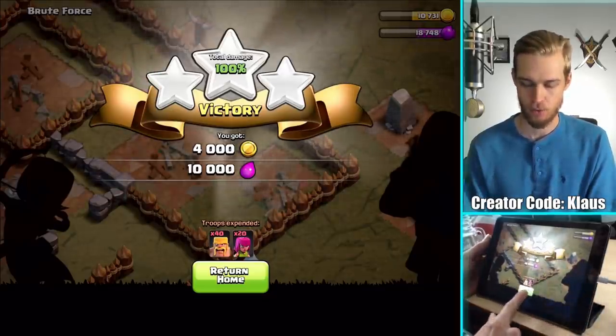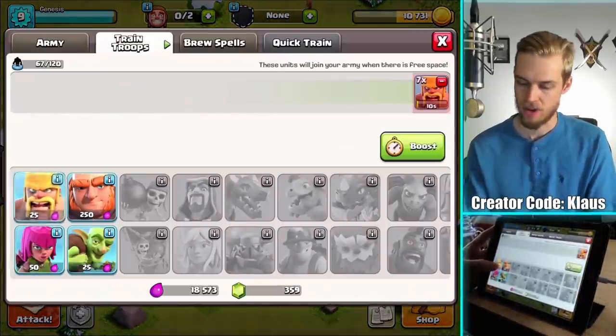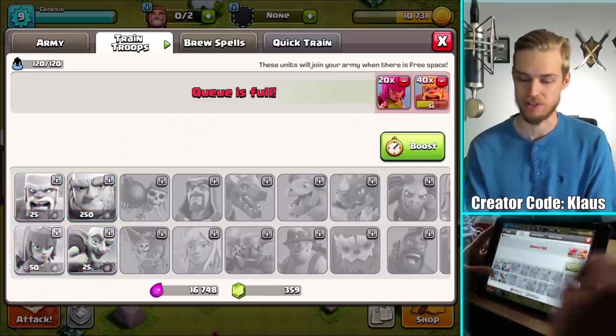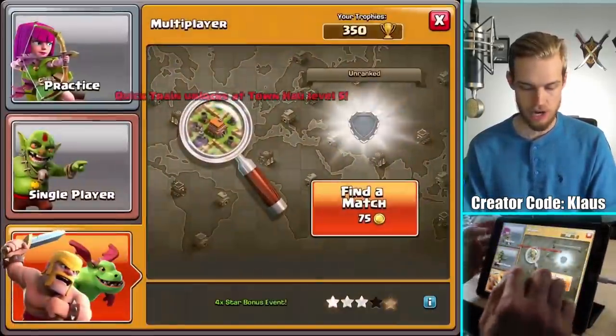That was awesome — and 4,000 gold, big fan of that. Now I could do another one and start the next army. I really wish I had quick train; it is so annoying having to do this manually every single time, but it doesn't unlock till Town Hall 5 as I've mentioned several times. So let's do another one.